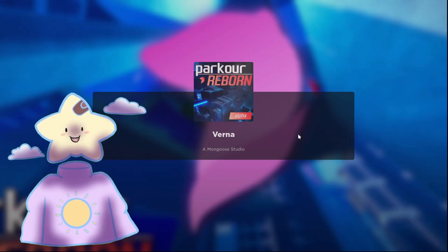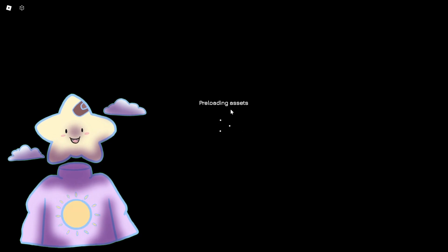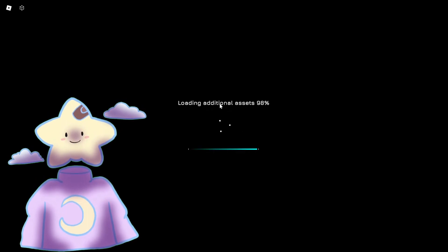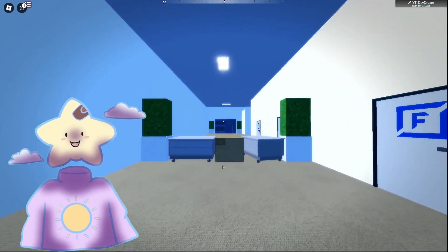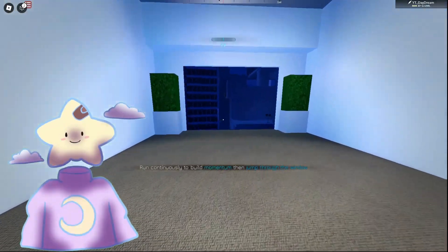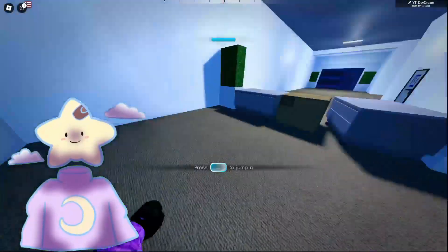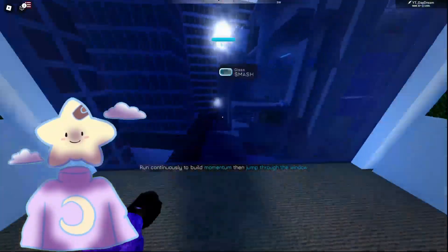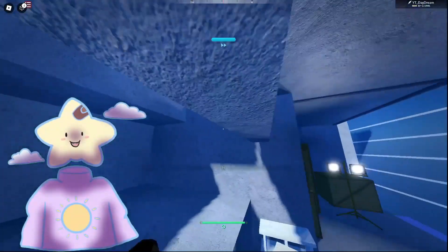What's going on guys, today we are playing Parkour Reborn Alpha. Yes, I did buy the alpha. We are in the Verna map right now. I have not played this game yet because I literally just got it - loading additional assets. Okay, it doesn't look that bad. Press space to jump, over vault, okay. Into windows - okay, I don't have enough momentum I guess. So yeah, you press shift to do that.